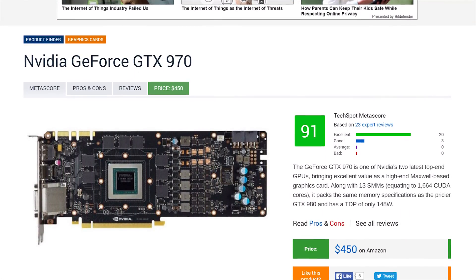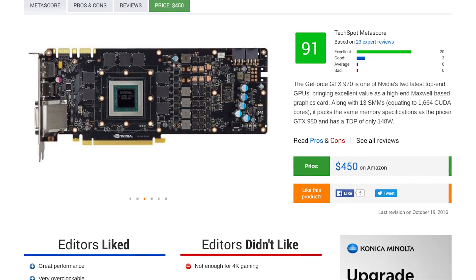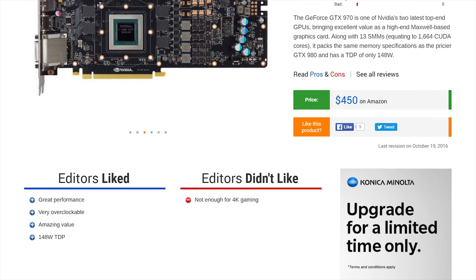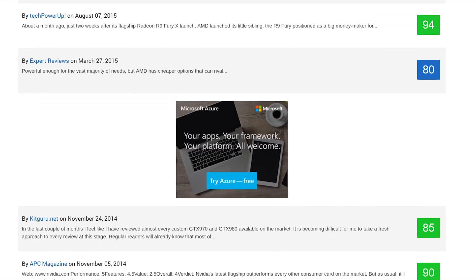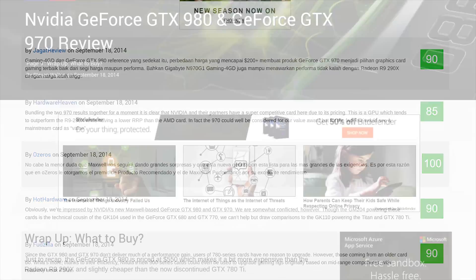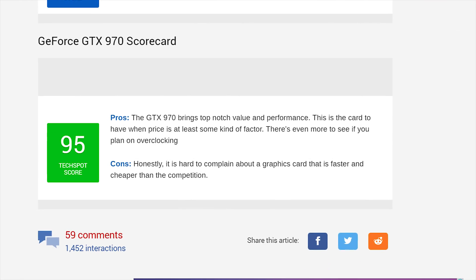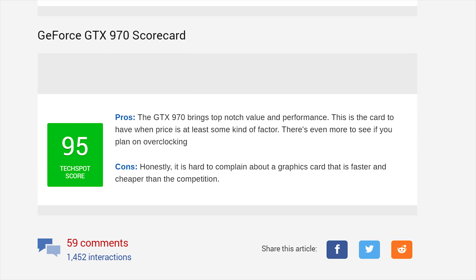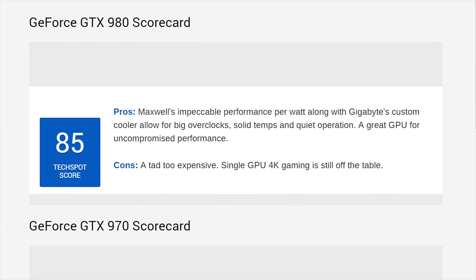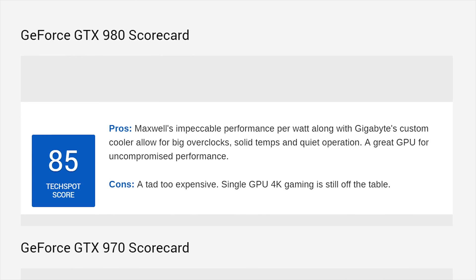The GTX 970 is of particular interest for a few reasons. It's the only GPU I can think of that was met with so much controversy and drama upon release and yet, despite that, became one of the biggest hits ever. Out of the gate it was met with rave reviews for its unbeatable value. On launch day in my own review I gave it a stellar score of 95 out of 100, claiming it brings top-notch value and performance, noting there's even more to see if you plan on overclocking. I was less impressed with the GTX 980, suggesting it was a tad too expensive, but noted overall it was still a very impressive GPU.